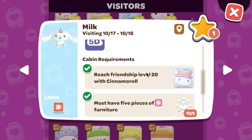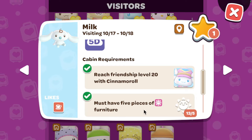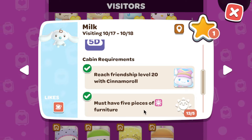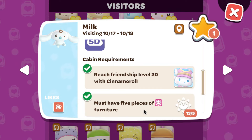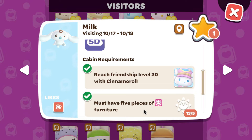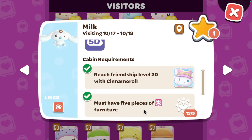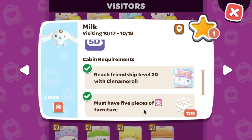Then you need to have five pieces of the Kawaii Furniture. You get it from My Melody's shop. If you're not getting any luck finding the Kawaii Furniture, you could actually go to another player's island and shop in their shops.